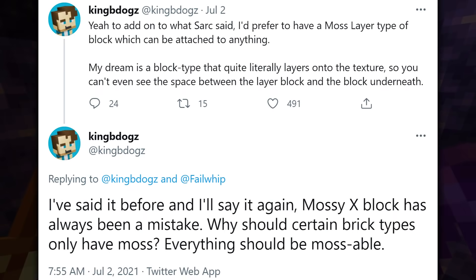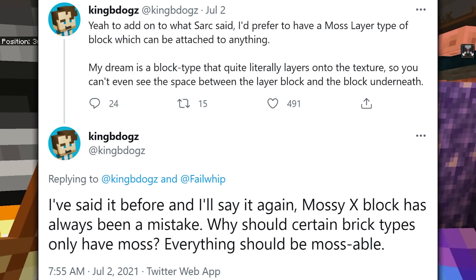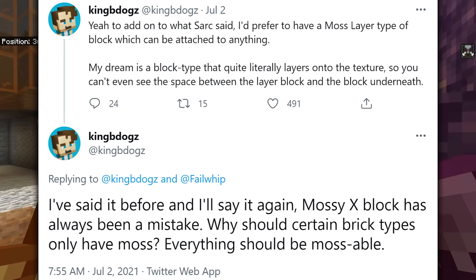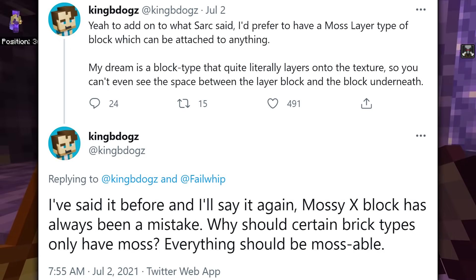We had some interesting thoughts from KingBeeDogs, a Minecraft developer, responding to something about mossy deepslate tile and saying that he'd prefer to have a moss layer type of block which can be attached to anything. His dream is a block type that quite literally layers onto the texture, so you can't even see the space between the layer block and the block underneath. He said it before and he'll say it again: mossy x-blocks have always been a mistake. Why should certain brick types only have moss?